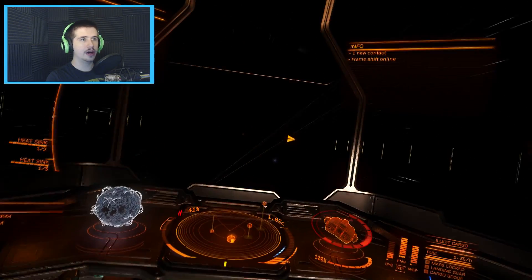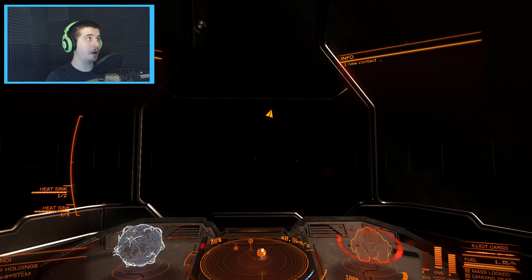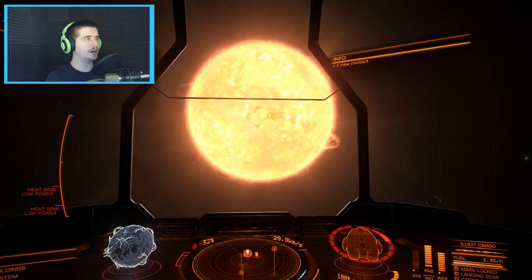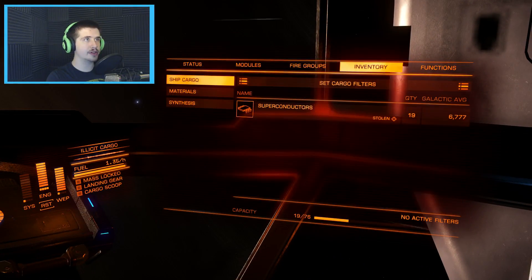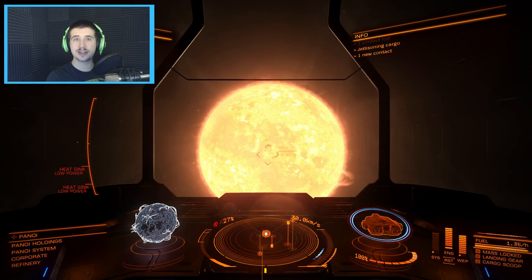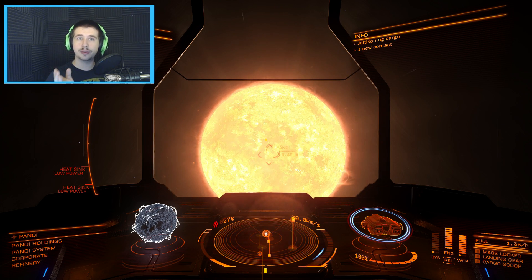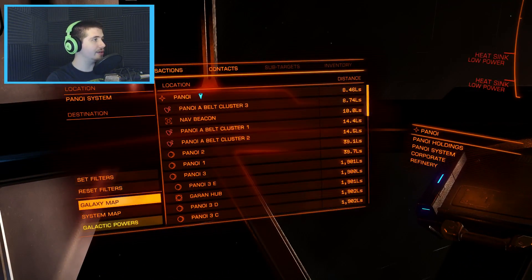This is the star - I'm sure it's called Panoi, or however you want to say it. It's actually freaking huge. Let's go to our ship systems, go to our inventory. These are superconductors that are stolen, apparently. I think it's only stolen because I canceled the mission. So I jettisoned the cargo. You can't do that next to a space station because they'll fine you for it, so I had to do it out here in the middle of space.